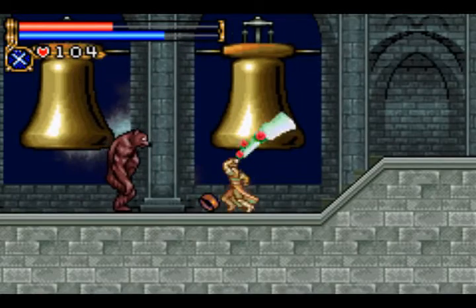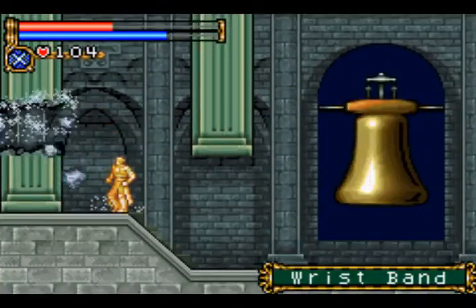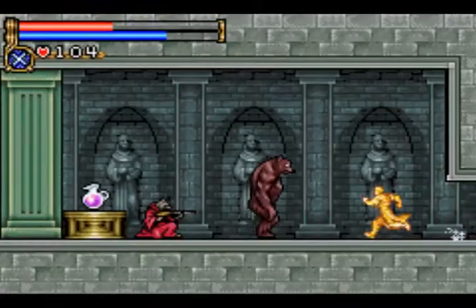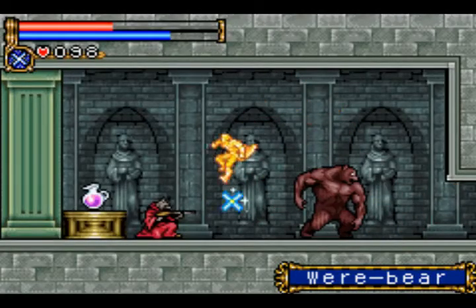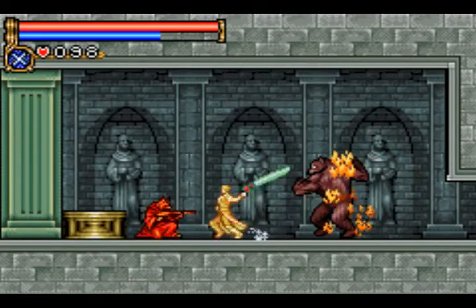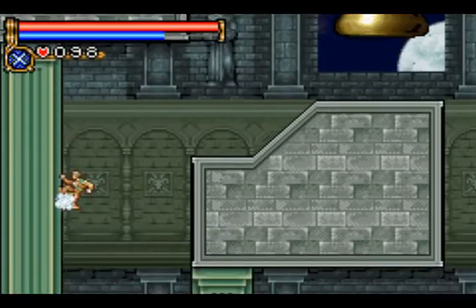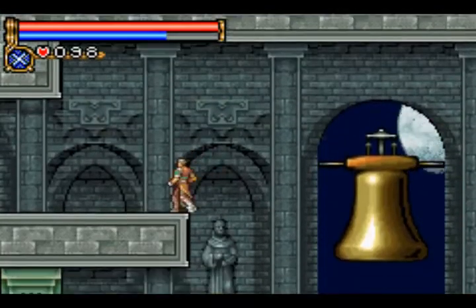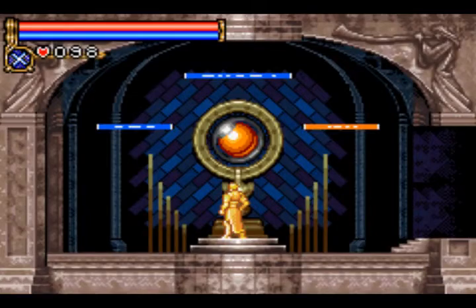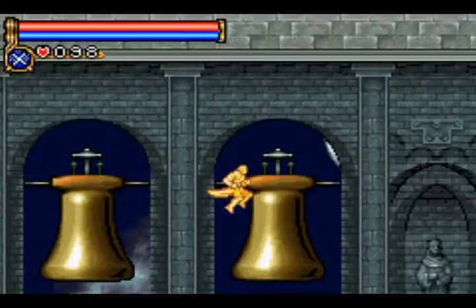I'm just getting knocked back all over the place by the were-animal family. They're really annoying, especially those panthers. Right here I take out this were-bear, then the hyena before he can even get a chance to get off a shot at me. So I'm pretty good — pretty cool. We'll dip right here, refill our MP, and head on over to the boss room.